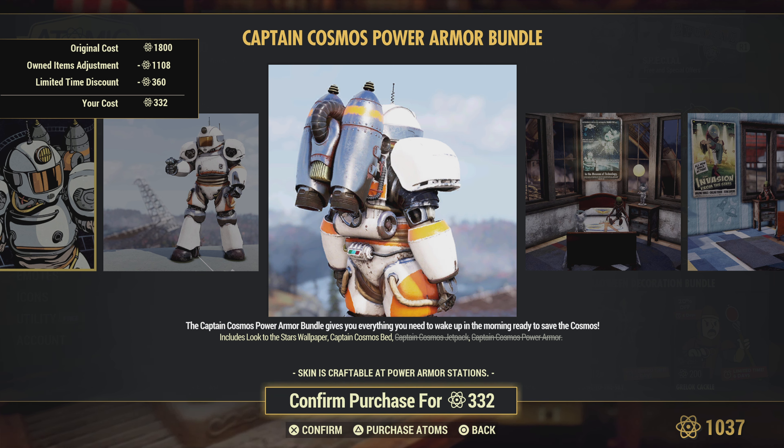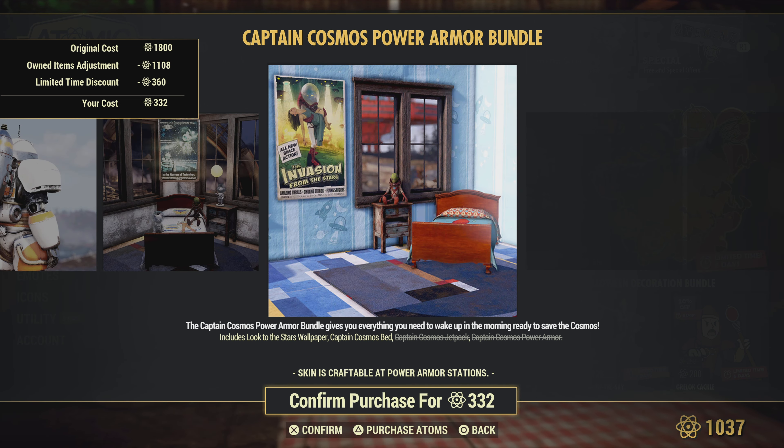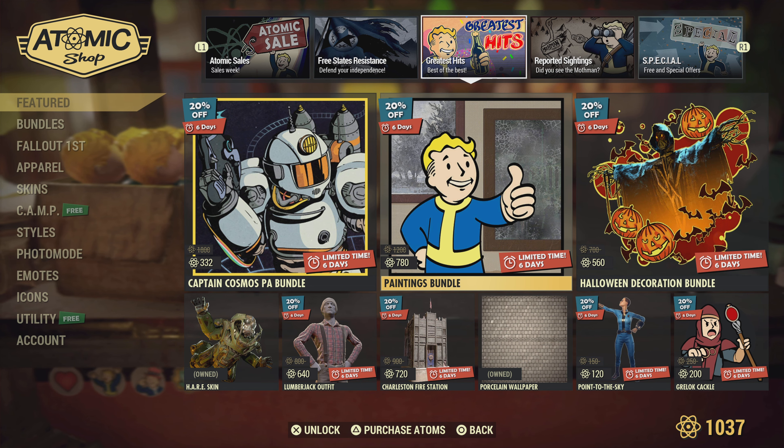We got the Captain Cosmos Power Armor Bundle, which I don't think was available until today. It's a pretty cool looking power armor if you didn't get it off the scoreboard. Most of the stuff from that bundle you could get off the scoreboard, so it's nice that it's now available for people.